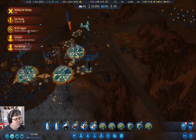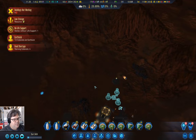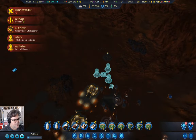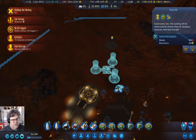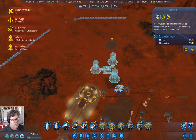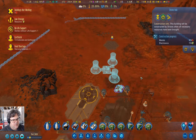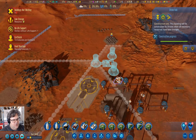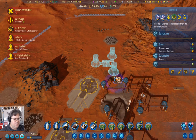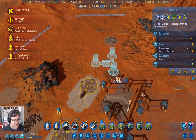We need things to just keep ticking along here. Do we have enough to actually build it? Yeah, we do. We have the drone hub. Good. The drones are doing something — it'll take a minute to get all the materials there.